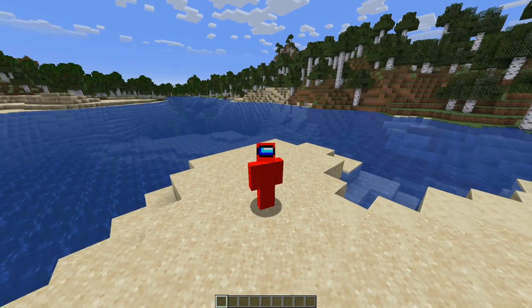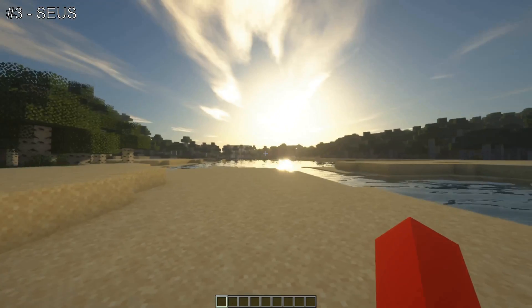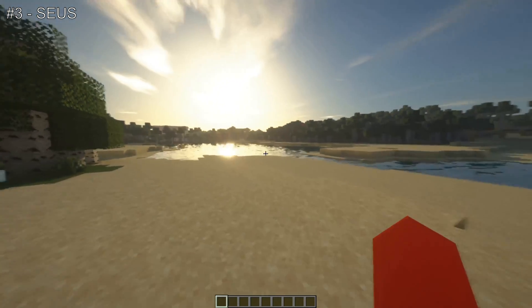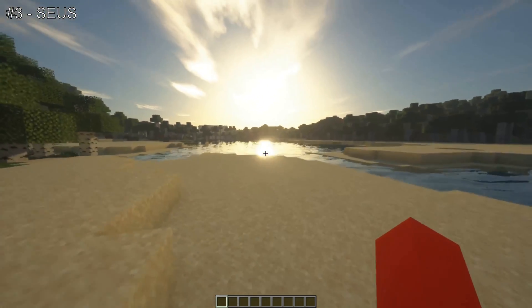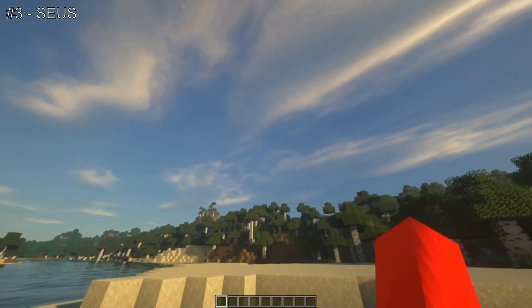Let's start off with number three, which is Zeus shaders. Some of you might already have heard of this one — it's incredibly famous. Zeus stands for Sonic Elder's Unbelievable Shaders, and just look at this. It is definitely unbelievable.